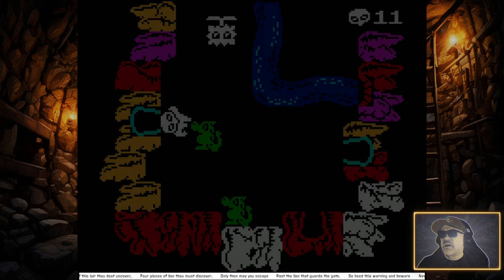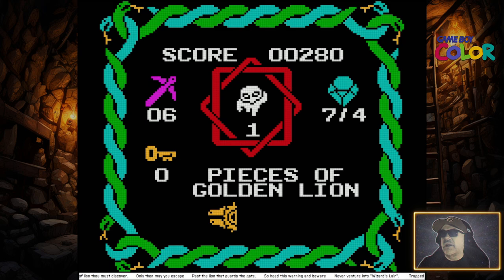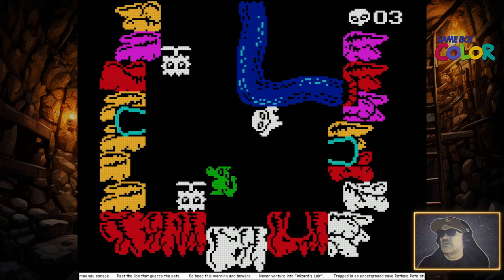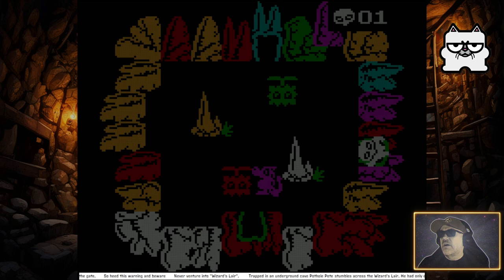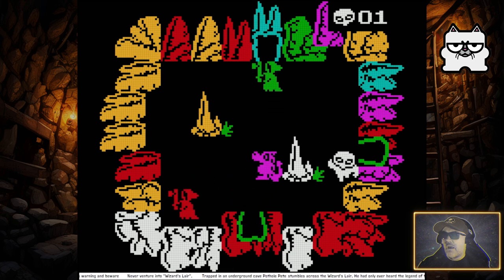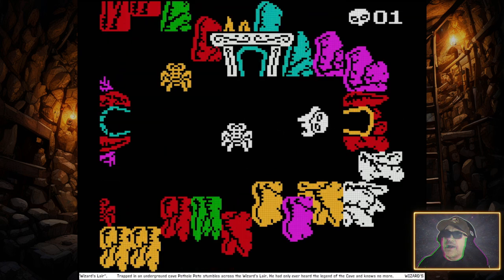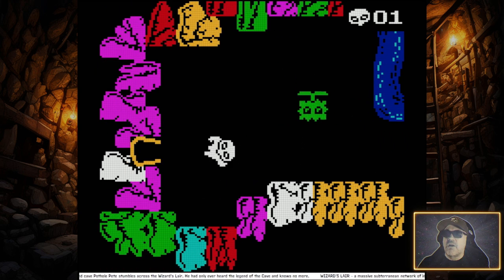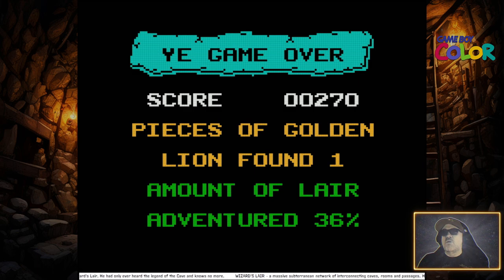Let's go this way. Have we got enough to buy a key? No — 280, we need 500 to buy a key. I was going to go on a quest for a scroll to buy a key. Down here — come on, be new, give me food, give me anything. You can't cross the waters, which is a bit of a shame. And we are gone — game over. Score 270, pieces of lion found: one, amount of lair explored: 36%.